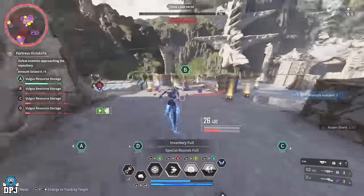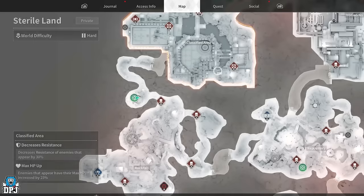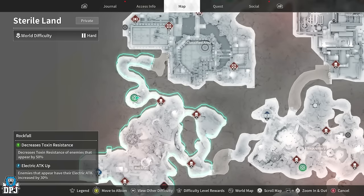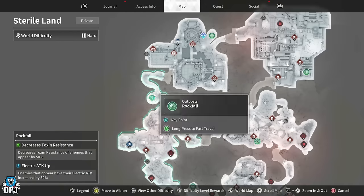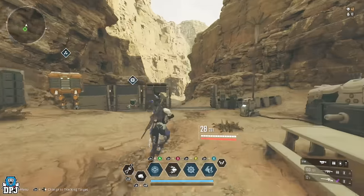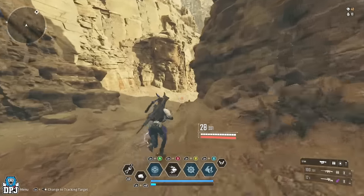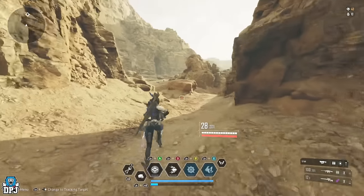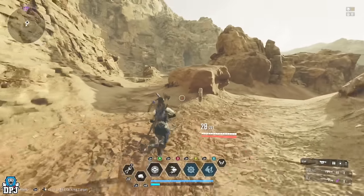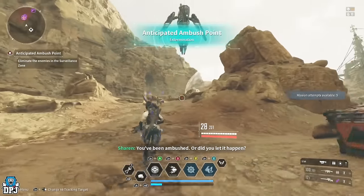First up, we have two farms on Sterile Land. The first one takes place in the Rock Fort area on the left-hand side of the map. You want to come to this fast travel point, run around the corner, and start this mission right on this bend. You can run this in literally 30 to 45 seconds depending on how quick you are — it is a really quick mission.